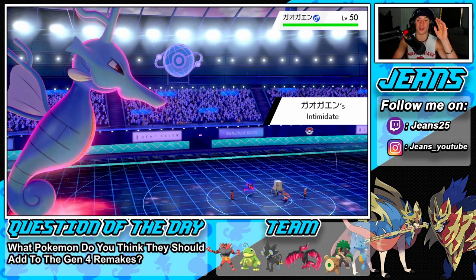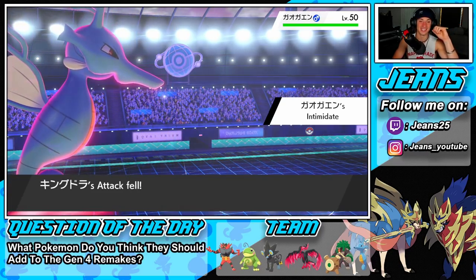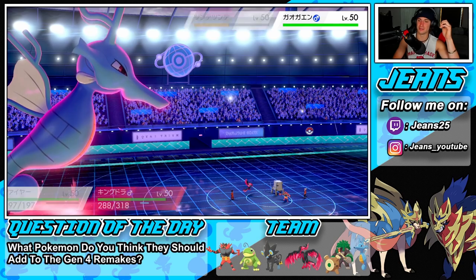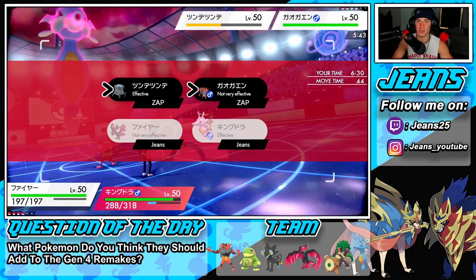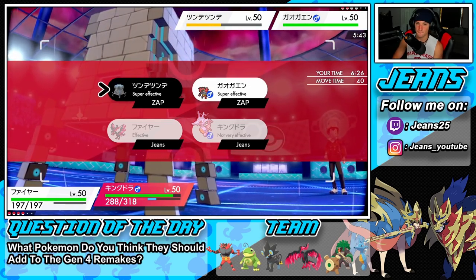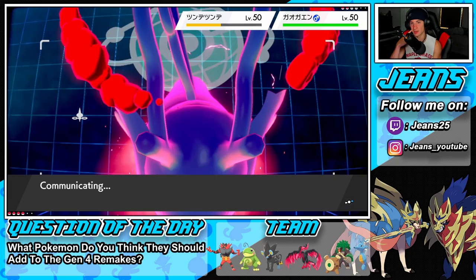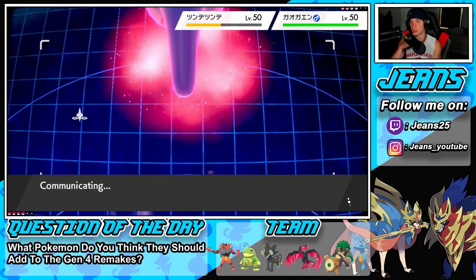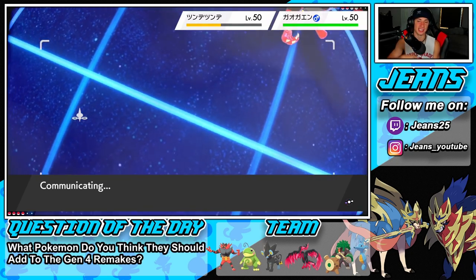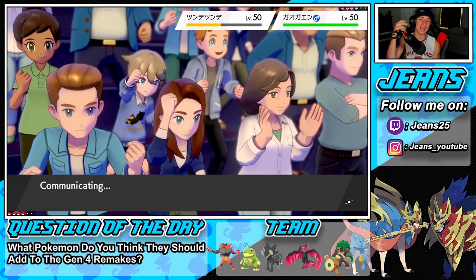He brings out his Intimidate against two Special Attackers — wonderful, both our physical attackers are in the back. I'm going to go for Fiery Wrath. I feel like Stonjourner really poses a bigger threat here, especially in Trick Room, so we're going after him. We are dominating this battle.